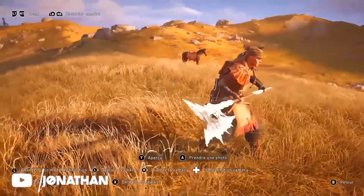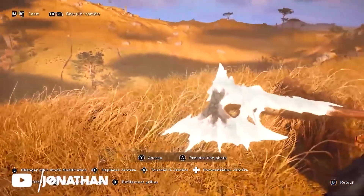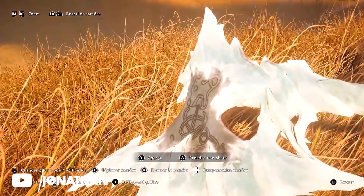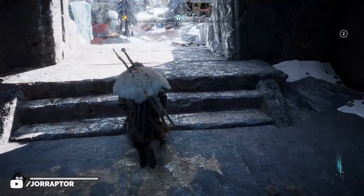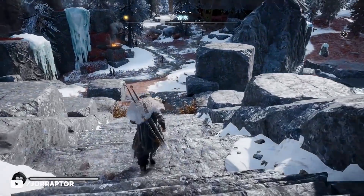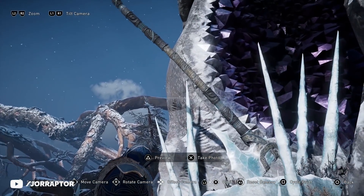So what is going on? We speculated that because of the sort of bear on the blade visible in Jonathan's footage, and the description talking about a Jotun of Winter, and because it's a Frozen Axe, Jotunheim seems like a great spot to get it. We also have the Ice Axe in Utgard that looks kind of similar.